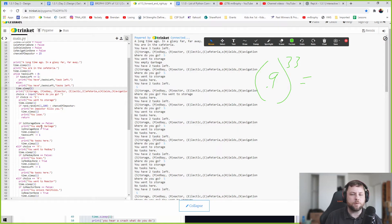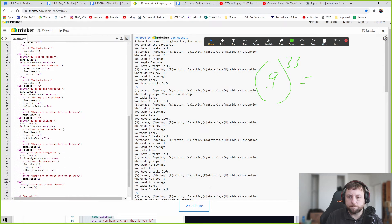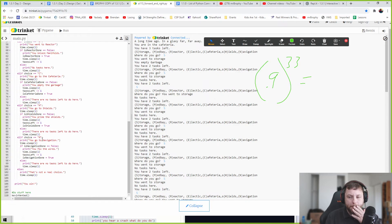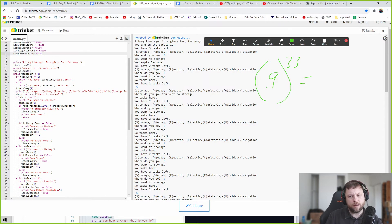Maybe I want to do it so every time they do a task the chance of the imposter goes up - like it goes up by 10 points or doubles, whatever you want. That's the imposter feature. Now I want to make it a function because this is going to be repeated code everywhere. If I want to change how the imposter logic works, I should only have to do it in one spot.